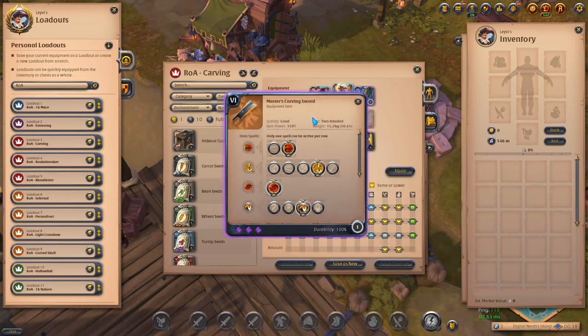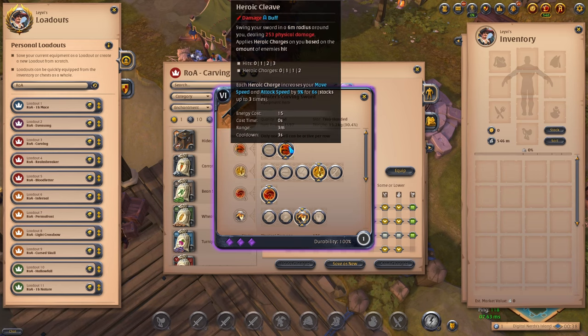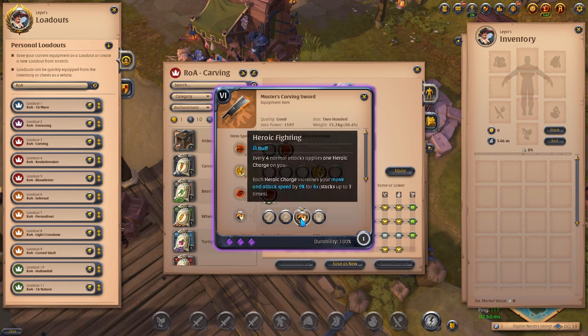Starting with the weapon itself, we are looking at the Carving Sword which has Fearless Strike as the special ability. This is a dash that will reduce the resistances of all enemies hit by it. The strength of this debuff depends on how many Heroic Charge stacks you have — the more you have, the stronger your debuff will be. Therefore you want to take Heroic Cleave on your primary to dish out AOE damage and build up stacks. Since Heroic Charge stacks play a major role on the swords, you also want to be on the third passive to manage your stacks even better.